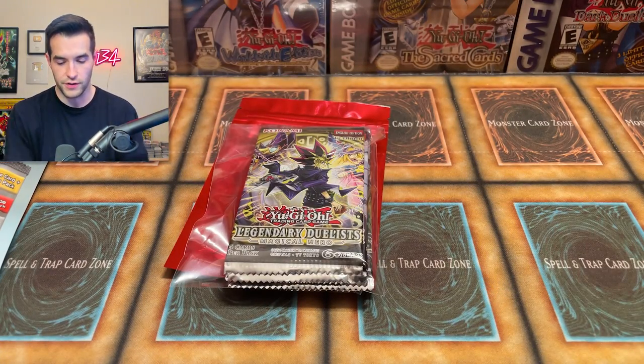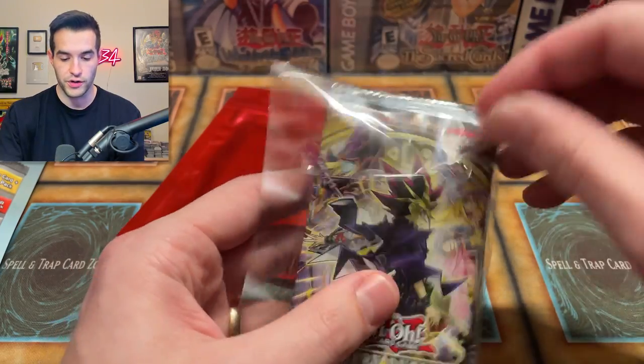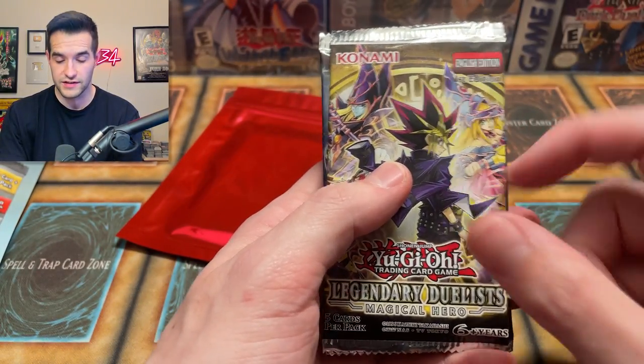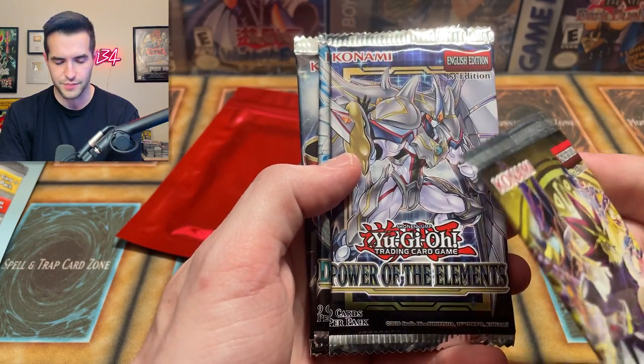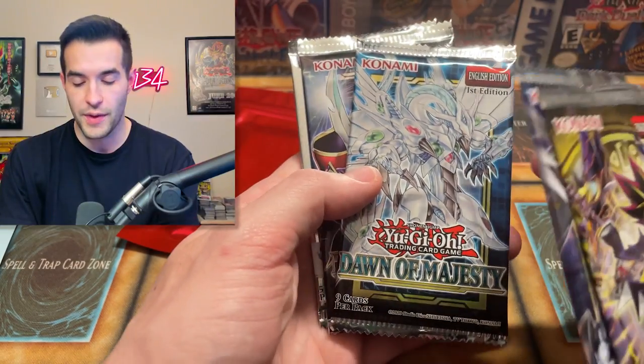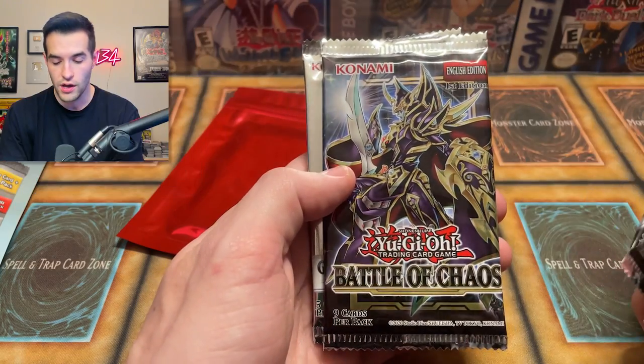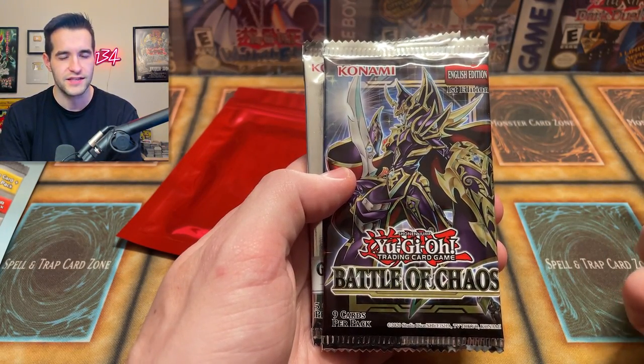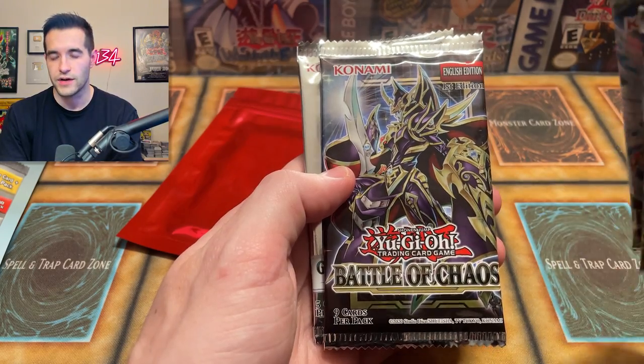A Legendary Duelist — very cool. Inside here we have Legendary Duelists: Magical Hero, looking out for Magician Soul. It's also a First Edition because they did make unlimited of the set, which is kind of unusual these days. Power of the Elements — amazing pack. Dawn of Majesty. A lot of the cards got reprinted, but still the stardust potential. Battle of Chaos — very nice.